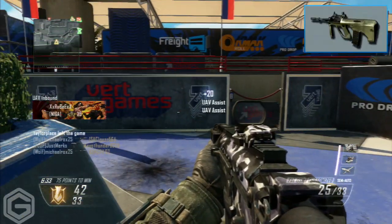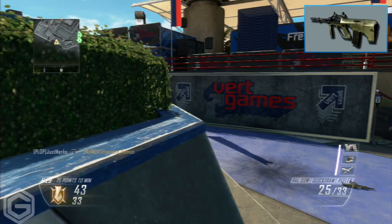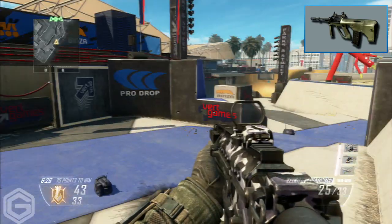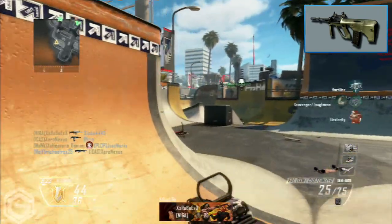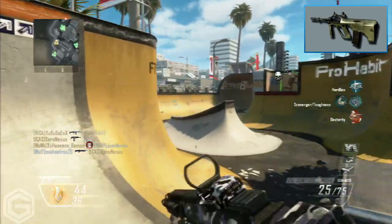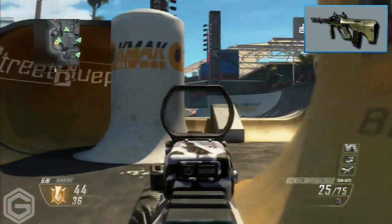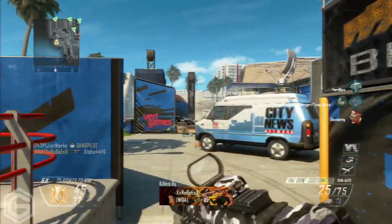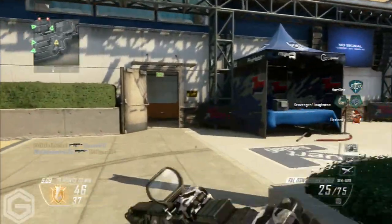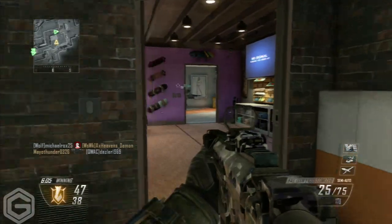At number 3 we have the AUG assault rifle from Black Ops 1 — this is about my third Black Ops 1 assault rifle, but there are so many good weapons in that game. I added the AUG because it was a very fun weapon to use. Even though it had high recoil, it was very rewarding to get kills with because of its high damage, making it a good assault rifle to use.